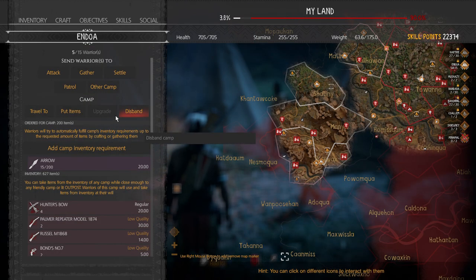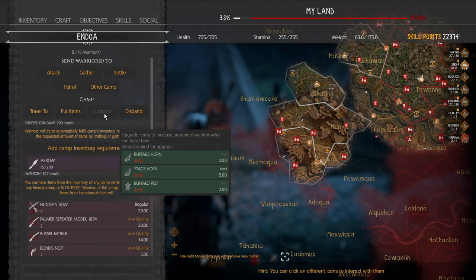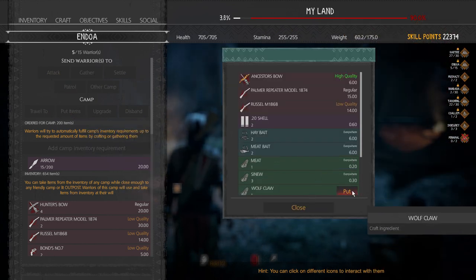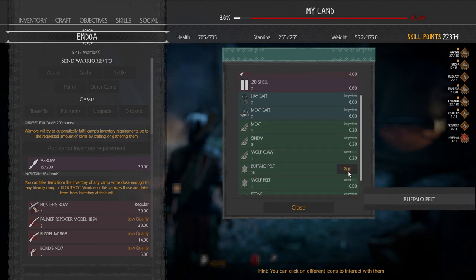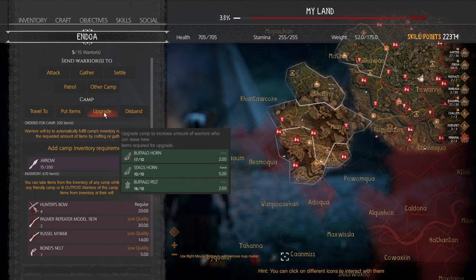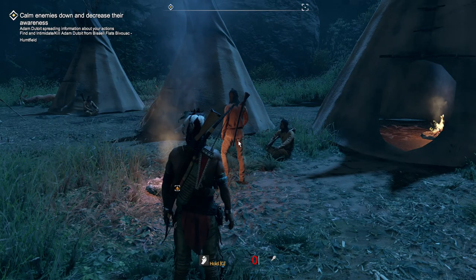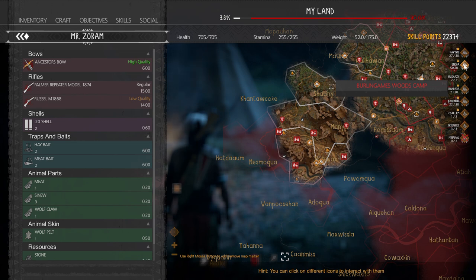The next command is upgrade. If you don't have the items at that camp, you can put them from your inventory — put all the required items into that camp from afar — then use the upgrade option. It upgrades to the next level, which generally increases the capacity of the camp by five each time. If we refresh our map, that camp's capacity went from 15 to 20.